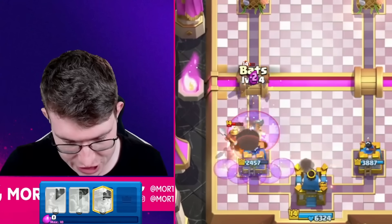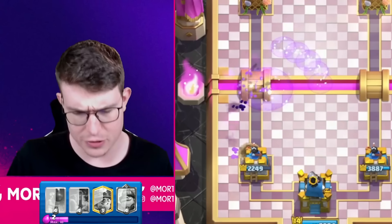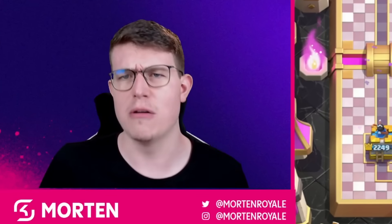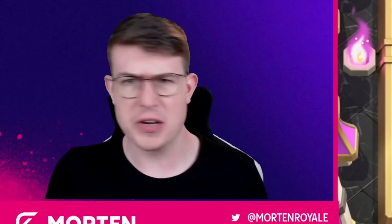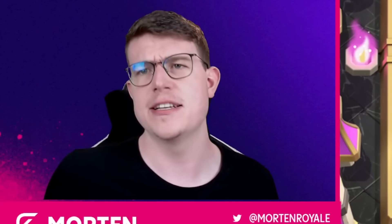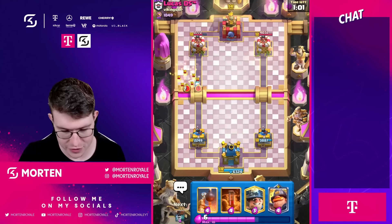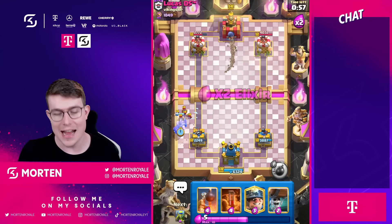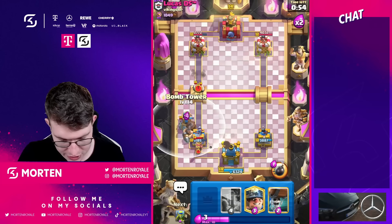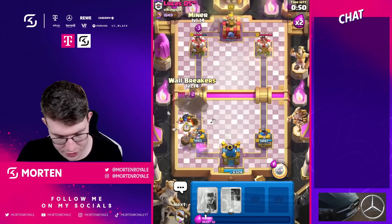That was really bad on my end - I should have gone bomb tower but I didn't expect him not to go for the evo fire cracker. A bomb tower would have been a way better defense. That was actually a good move from him because he got a ton of damage, though a surprising one since most people wouldn't have played fire cracker like that. I need to go bomb tower this time to make sure we're tanking.